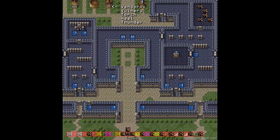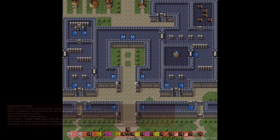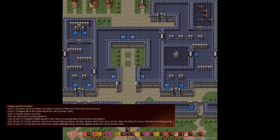Remember how we said that Thracia 776 doesn't care about your rules? The last thing I'll note is the shop. There's one Fog of War chapter left in the game, and it's a pretty big doozy. This shop is your last chance to get torches, so if you have none, make sure to grab a few. Now, as for the reinforcements — holy crap, they're long and complex.